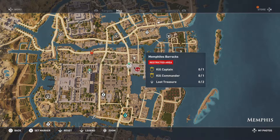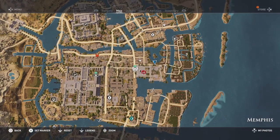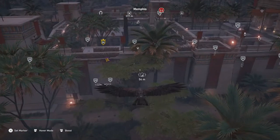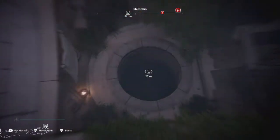G'day gamers, welcome to New By Design. Going to be doing a video on Assassin's Creed Origins, checking out the Memfite Barracks. We're going to be picking up the loot treasures, the captain, and the commander. You can see we're going to start from the water in this little area here and go underneath, swimming through and popping up through basically a well right here. That's the initial plan — we'll see how it goes.